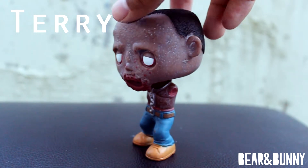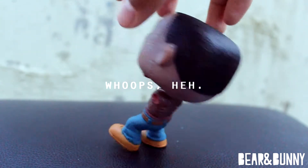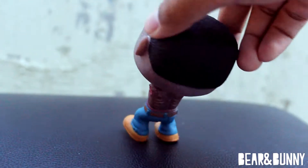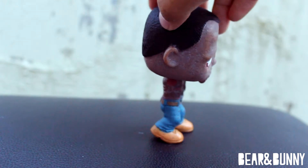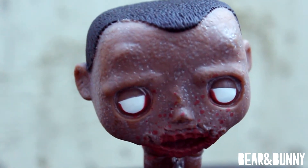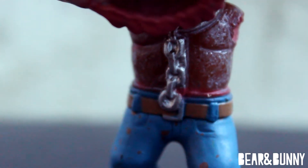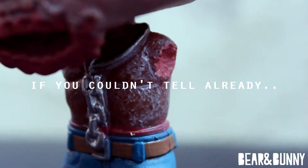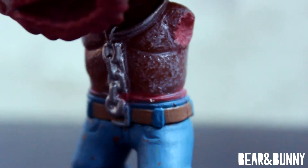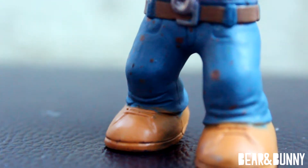Michonne's pet one is Terry, which is her boyfriend's friend. He appears in Season 4's mid-season premiere episode, shown in Michonne's dream. He is blood splattered and jawless, which is sculpted beautifully. His torso is also textured and he wears a neck chain. He is armless, and he wears red boxers, blue pants with a brown belt, and tan work boots.